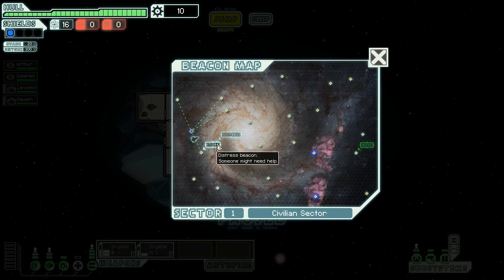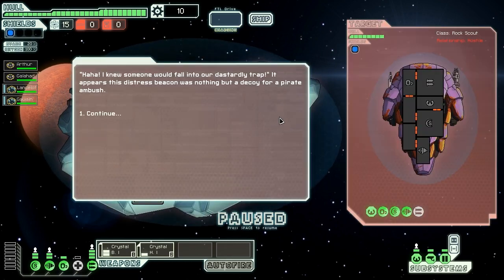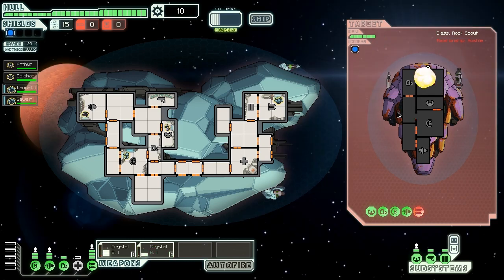We have a distress beacon right ahead. It appears this distress beacon was nothing but a decoy for pirates — but it is a rock cruiser, so that's good for us. That is one of our new textures right there — it is our Heavy Laser Mark 1. The Heavy Laser Mark 2 has the old look, which is funny, because now the Heavy Laser Mark 1 looks cooler. Their weapons are offline, we can fight at our leisure.